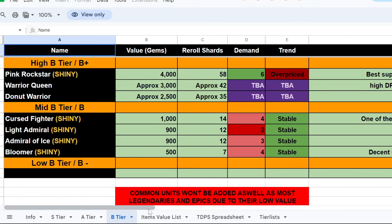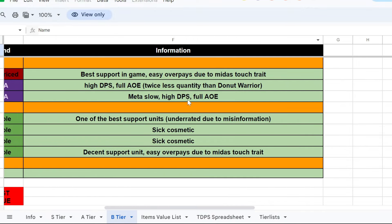Over here we have the meta, slow, and mid classifications explaining why units are expensive and why people want them. Going back to the B-tiers as well, you can read that. Some units are expensive simply because of cosmetics — when the cosmetic is really cool, people want to get it no matter how much it costs because they have the gems to do so.